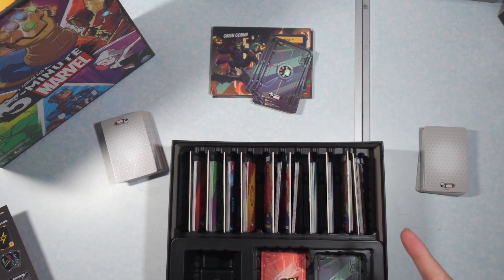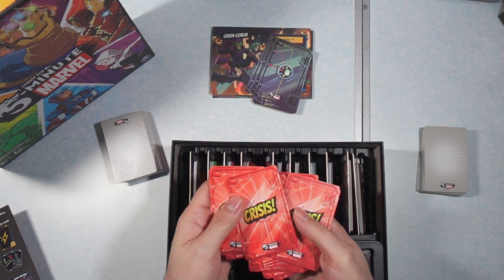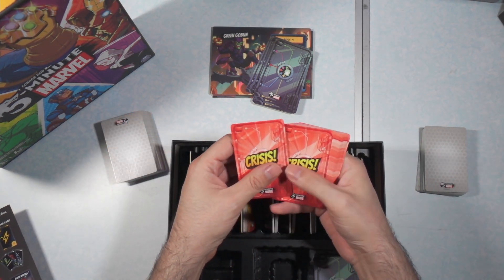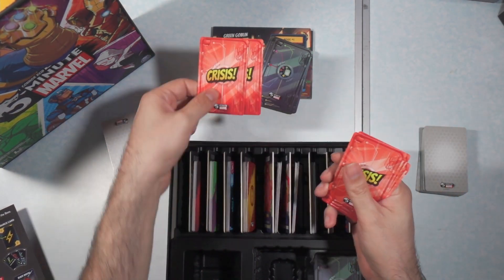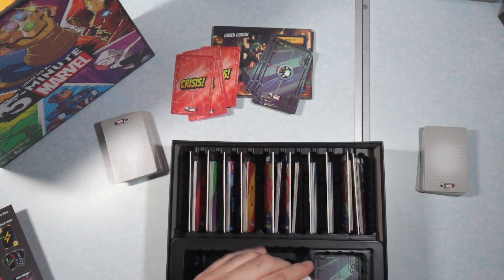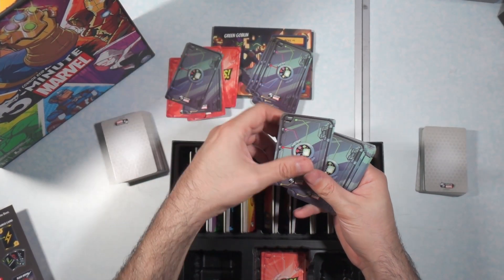The next thing you're going to need are the Crisis cards, and these are chosen by the number of players. If you're playing with little kids, they can play this game really easily because they're just matching the colors — you can omit these and it's almost a guaranteed win for them within the time. For a regular novice game, they tell you one Crisis card per player, and for a veteran game, two. In our case we're setting up for two players, so we'll put four Crisis cards. The same thing goes for additional door cards — one per player for novice, or two per player for a veteran game.